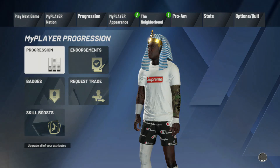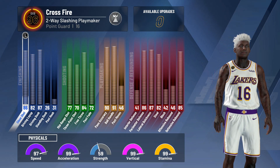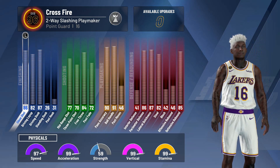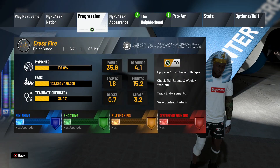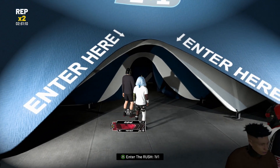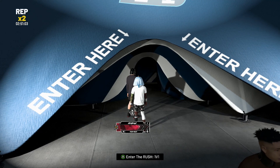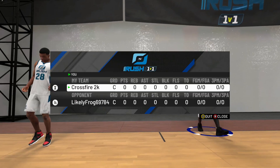One thing I want to show you — I didn't go with the 6'5" version of this build, I actually made him 6'4", but I've got max vert, max stamina, max acceleration, and at 99 I'll have max speed. Just look at the stats — actually insane. I'm only 96 overall so I'll be up there within no time. Anyway, let's get into this 1v1 Rush and then I'll show you how to make the build, so stay around.